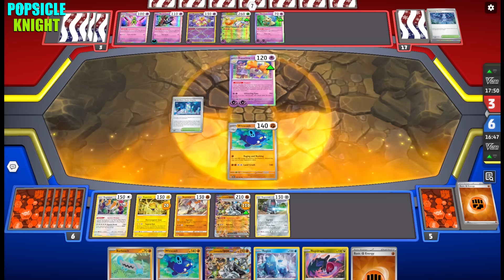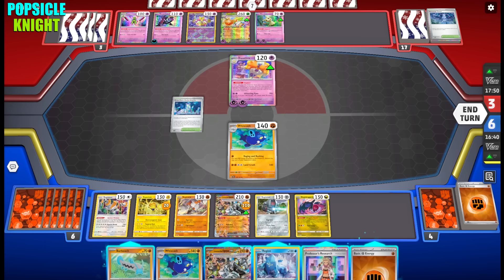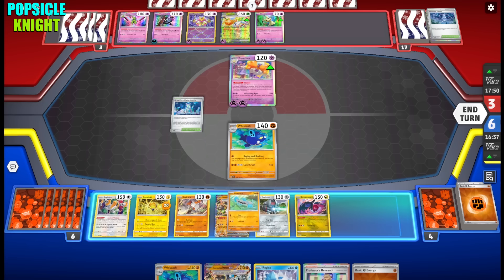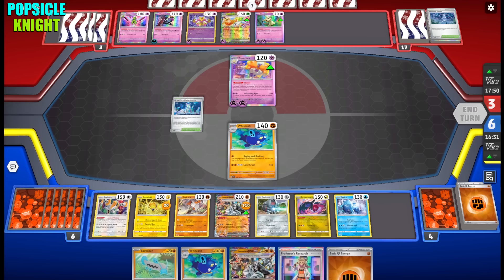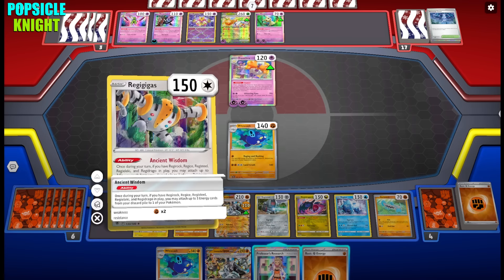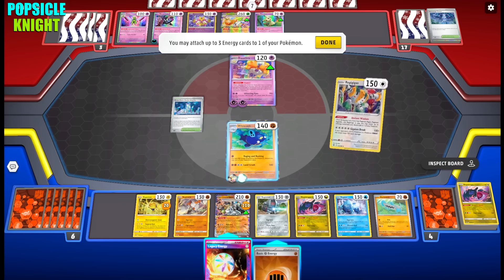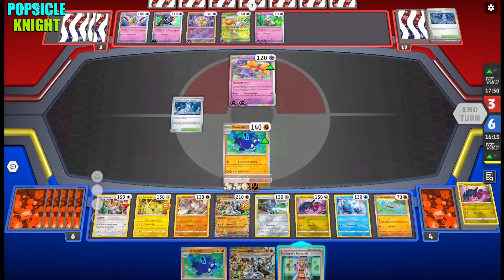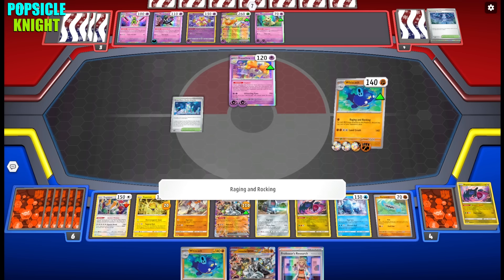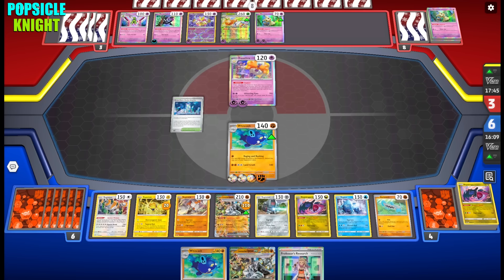Now it's our turn — they knocked out our Pokemon. Whiscash is now available and all of the Regis are available. We put Regidrago and Regice into play, and we even have room for another Whiscash line — let's put Barboach into play as our backup attacker. Ancient Wisdom is now in play. We only have two Reversal Energies, but we can attach another basic Fighting Energy. Raging and Rocking — we're discarding eight cards from their deck!